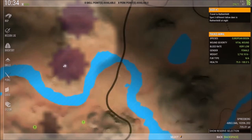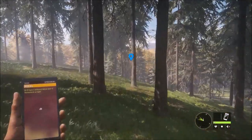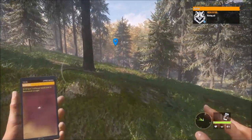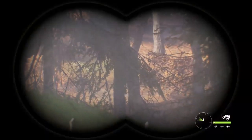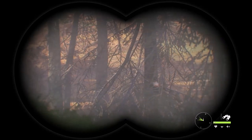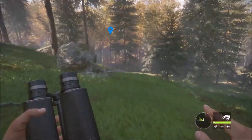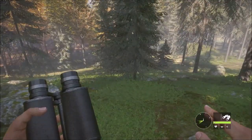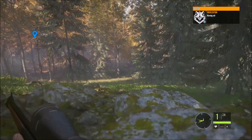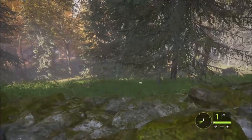I'm heading towards the lookout point here just to unlock more of the map and potentially find an outpost so I can fast travel that way. Got a red fox - I've only got the 7mm on me because the weapons seem to be bugged. I imagine you're supposed to be able to carry several weapons. I want to find that outpost. This is the area I found red deer in before. I hear - oh yeah, there's another bison there. There's multiple other bison.